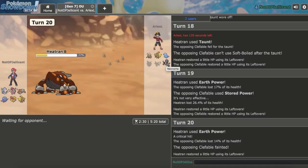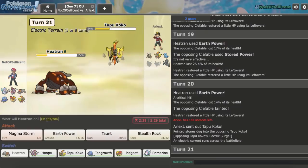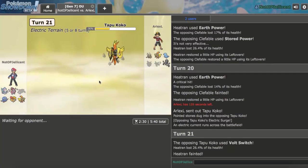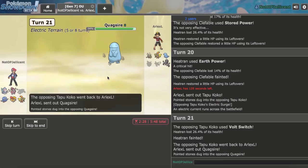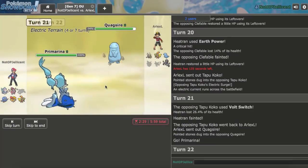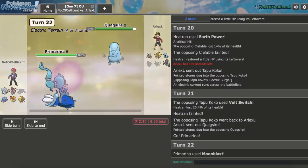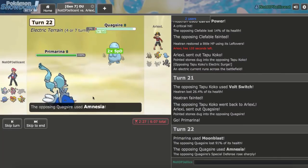Now if he goes Necrozma I Taunt, if he goes Tapu Koko I Taunt to prevent screens, if he goes Quagsire I Taunt, if he goes Pinsir I stay in. Tapu Koko knocks me out, which is smart because he can get up both screens later — but I won't allow that. He brings out Quagsire, so let's bring in Primarina. A nice Choice Specs Moonblast right here is going to kill something. It does 90% to Quagsire — that's so strong!